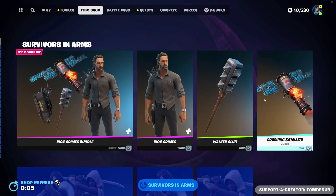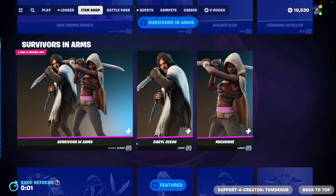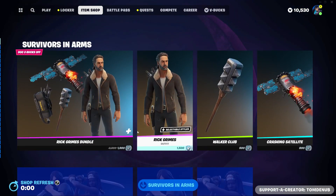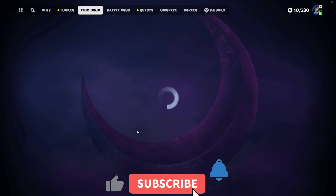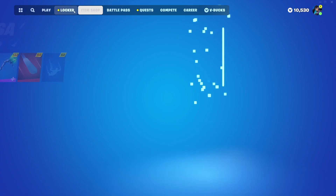Hey guys, welcome back to another Young Chaos video. This is October 16, 2023 and we're going to be checking the item shop out for today. So yesterday we didn't get anything new, however we had a bunch of the Walking Dead skins returning. They should still be here for tonight's item shop — I wouldn't think they'd leave already.